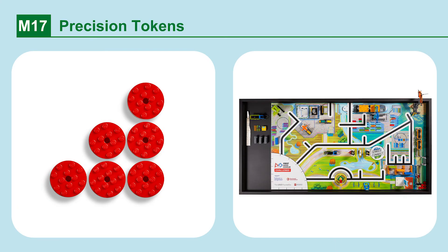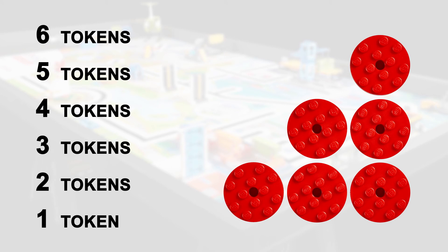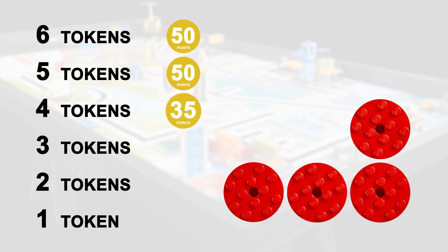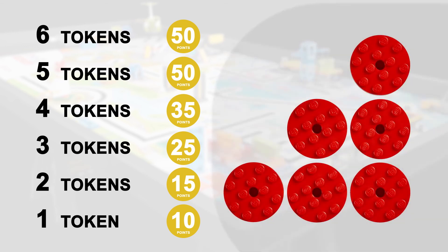Mission 17: Precision Tokens. The less you interrupt your robot outside home, the more points you will keep. If you interrupt your robot outside the home area, you will lose a precision token. Precision tokens left on the field result in extra points. Note that the points scored for precision tokens have changed since last year — teams could interrupt once without it costing them points. Referees remove a precision token each time their team interrupts their robot.